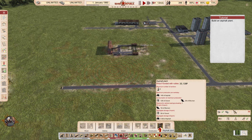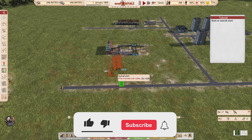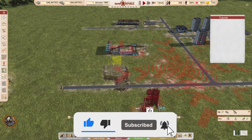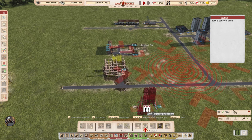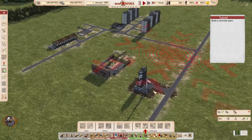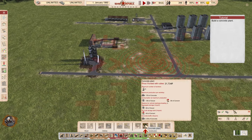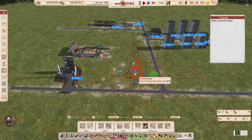Again in miscellaneous, we find the asphalt plant. We will build roads first. Asphalt doesn't have any storage — it is produced and immediately has to be taken. We also need to build a concrete plant. These are the two most important things for building anything in this game.